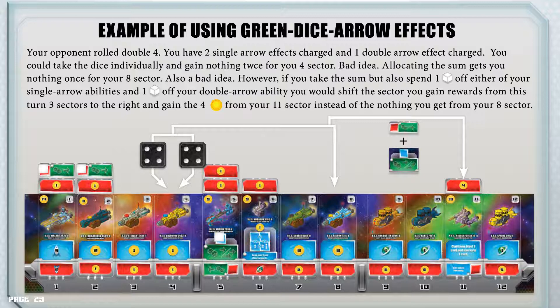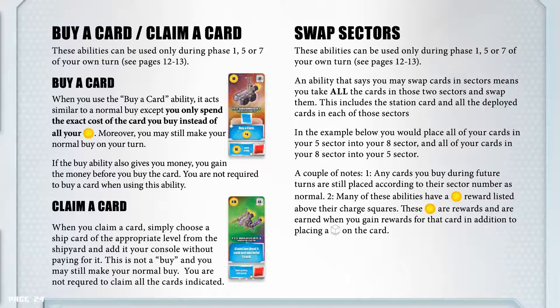Buy a card / claim a card abilities can only be used during phases 1, 5, or 7 of your own turn. Buy a card: when you use this ability, it acts similar to a normal buy, except you only spend the exact cost of the card you buy instead of all your credits. Moreover, you may still make your normal buy on your turn. If the buy ability also gives you money, you gain the money before you buy the card. You are not required to buy a card when using this ability. Claim a card: when you claim a card, simply choose a ship card of the appropriate level from the shipyard and add it to your console without paying for it. This is not a buy, and you may still make your normal buy. You are not required to claim all the cards indicated.